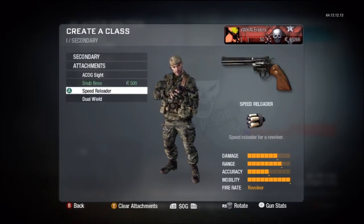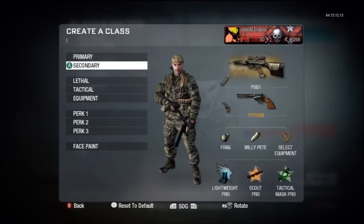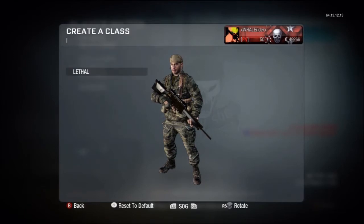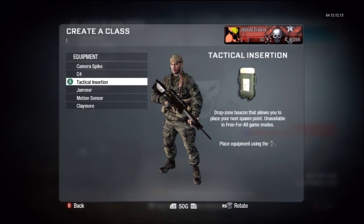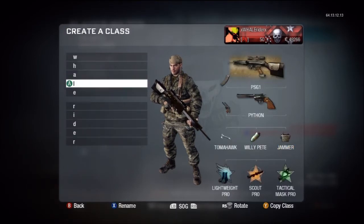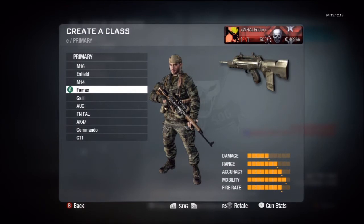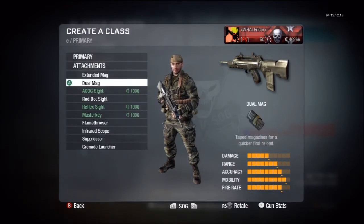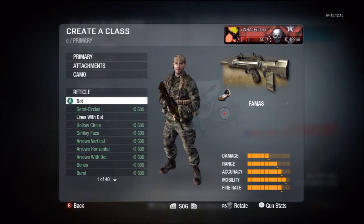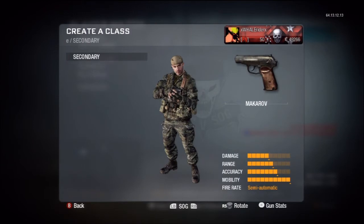The next class I want to show you is the PSG-1. This is really good if you want to try out sniping. I use the L96 more, but the L96 is better for a more aggressive playstyle. If you use the PSG with Scout Pro you'll probably get more kills. The PSG actually behaves very differently to the L96 but it's probably the better gun overall. The best perk combination for this class would probably be Ghost and Ninja. You can pretty much use anything in the first and third tier perks when sniping — Lightweight if you want to play more aggressively, or Ghost for the proper sniper perk.